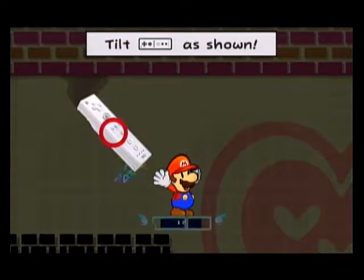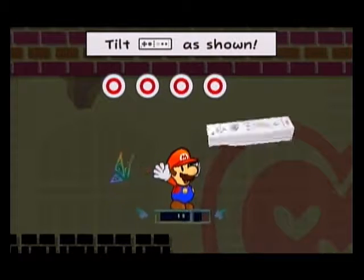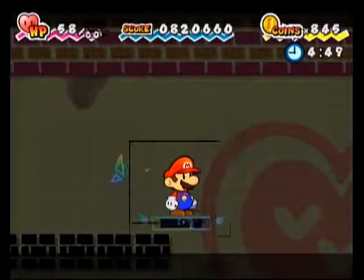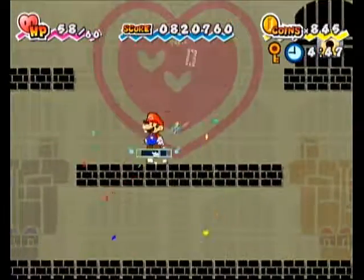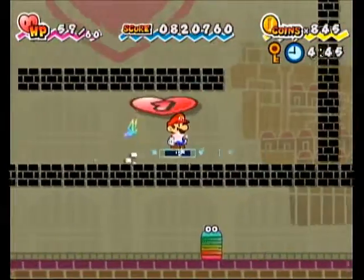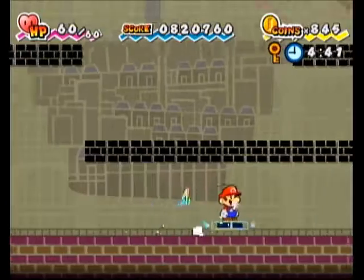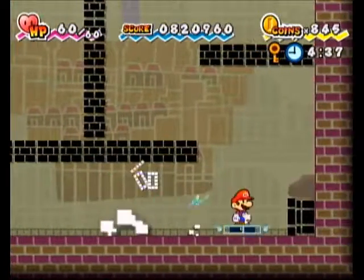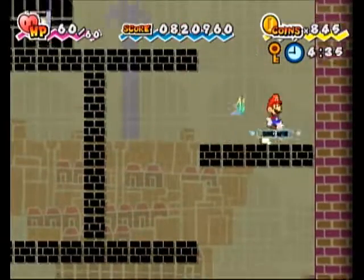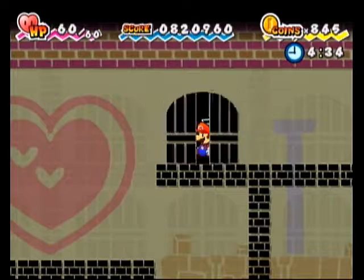Whenever I'm down in the Pit of 100 Trials, I use items instantly because some of these enemies will still drop items. Just be careful not to over-use Carry, because remember he gives you extra height — so in tight spaces with big enemies, look out for that. Then again, you have Bowser.